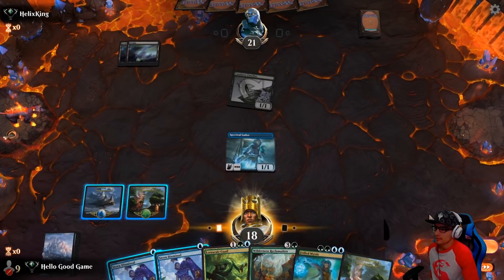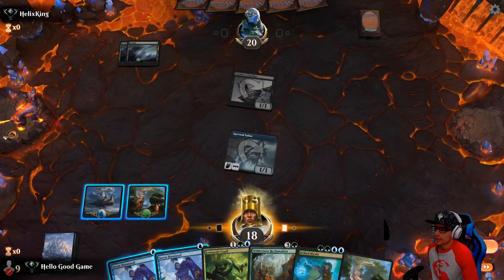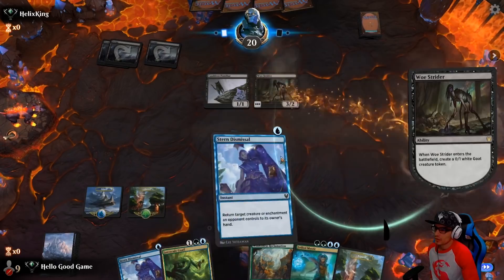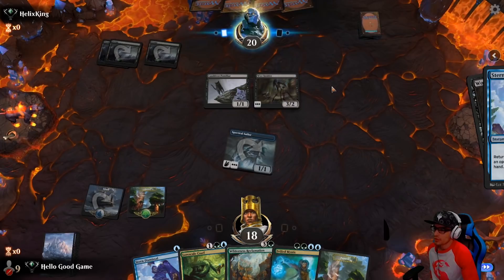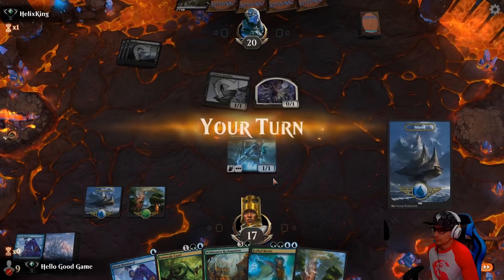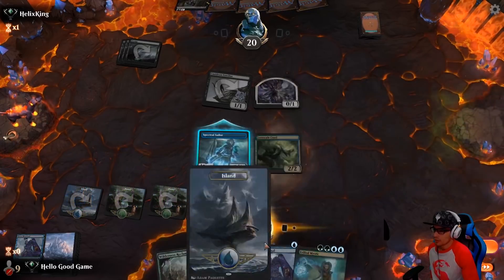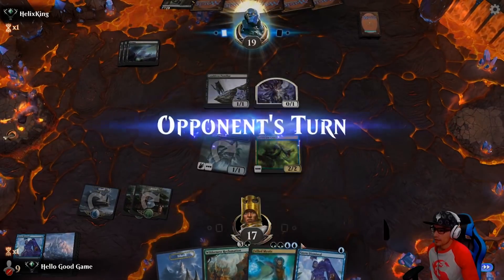We're pulling land — that's good. Let's just keep pace as much as we can. Anything good hits, we bounce it immediately. Even Well-strider — let's bounce it before the token comes out. So if he wants a scry, it's got to be on the cat. We get the correct land — Frilled Mystic is going to be online. So we've got Reclamation into our Mystic, and then another Stern Dismissal.